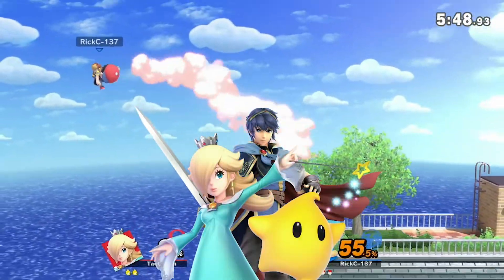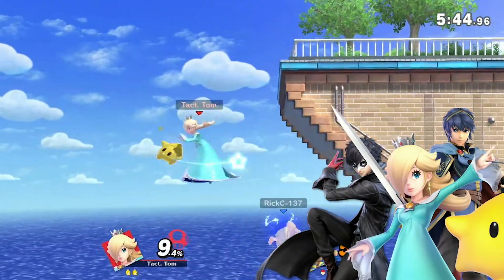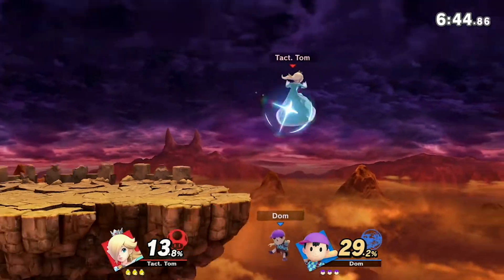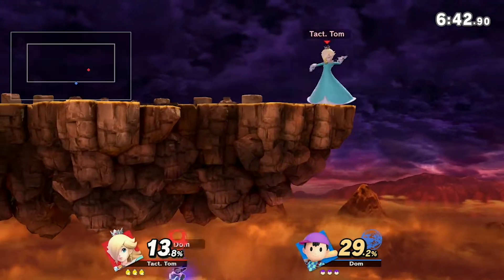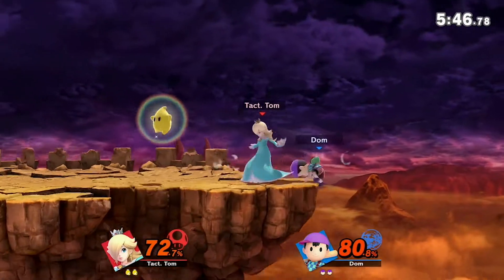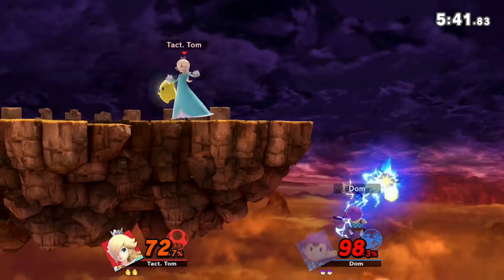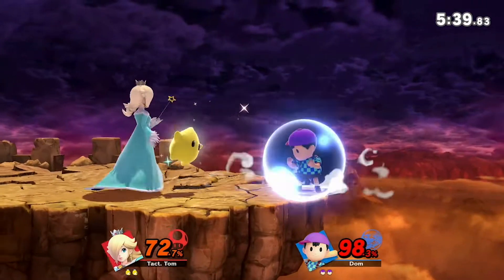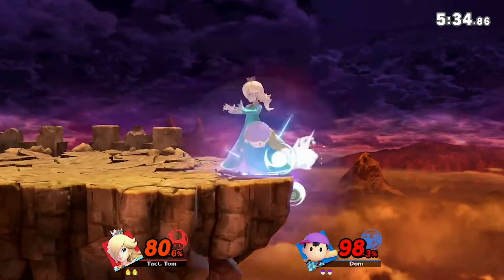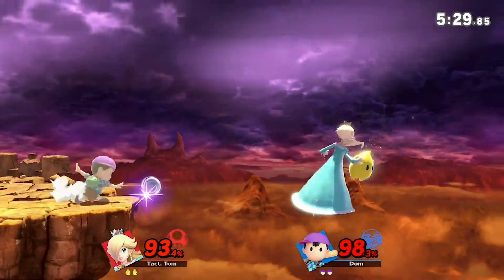Characters like Rosalina, Marth, and Joker are all good picks against Ness for this reason, as they can stop Ness' recovery and still save themselves without issue. However, a smart Ness player — and believe me, those do actually exist — will know not to rely on their recovery to save them, and will typically DI upwards to save their mid-air jump, and use directional air dodges to avoid using it as much as possible. When you see them do this, it's important to make their attempts to get back to the stage as difficult as possible.